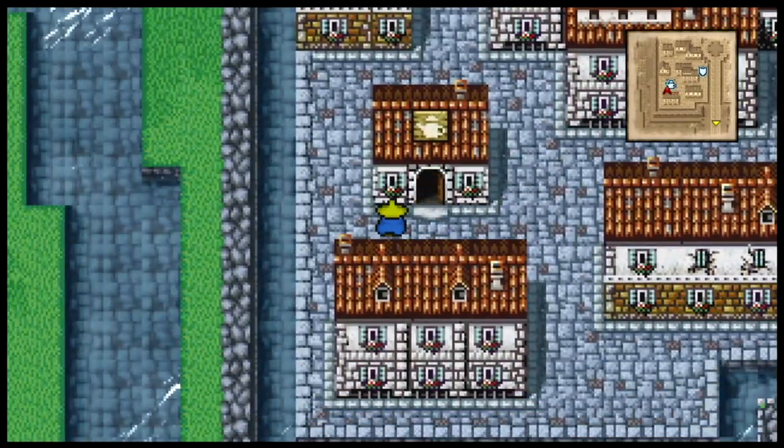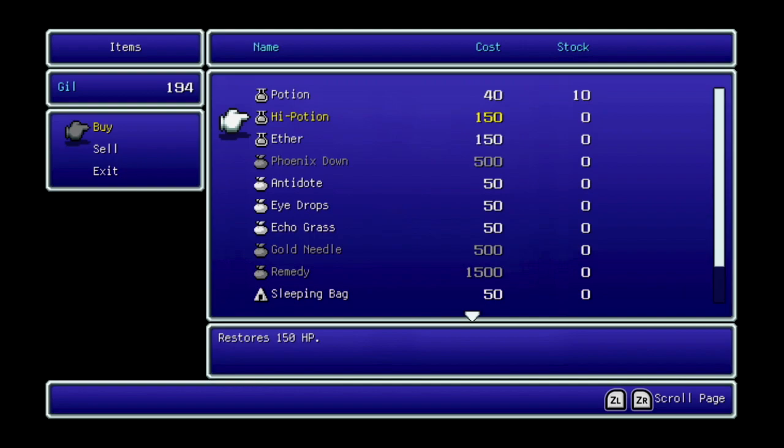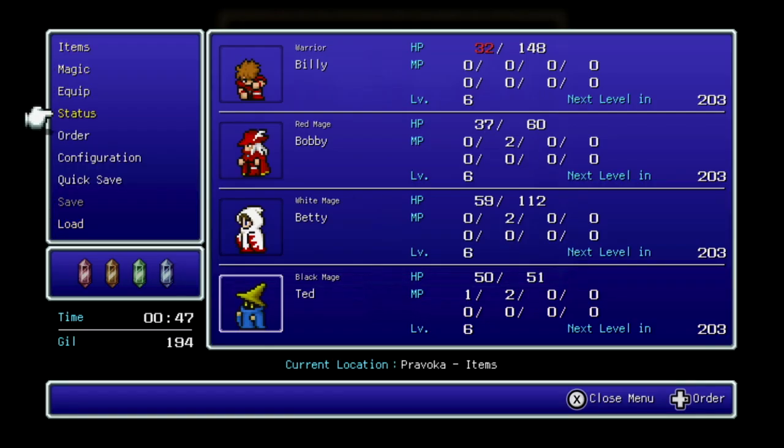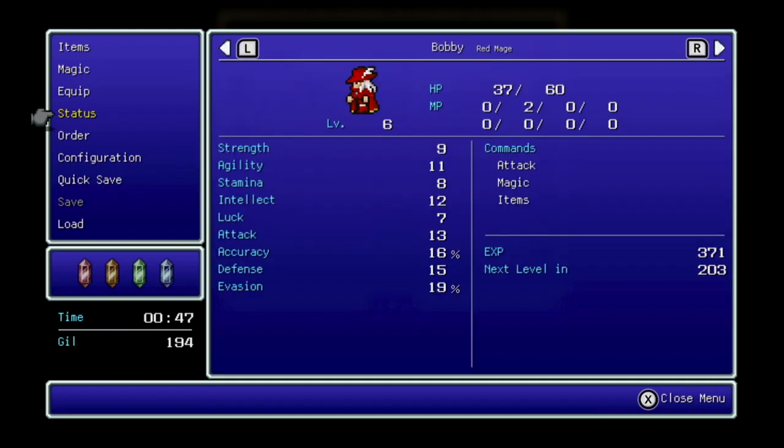And of course there's the item shop with your standard items. Potions I've already explained. High Potions are better — they restore 150 HP. In the original NES difficulty and the Origins version, high potions didn't exist. Aethers restore 1 MP for each magic level, meaning they restore 1 spell slot for every level of spell your character has. They're phenomenal, and they're probably what makes this game way easier than a lot of versions.